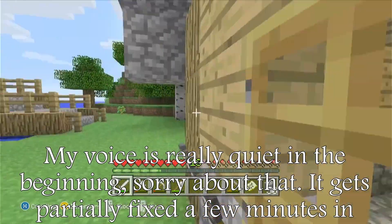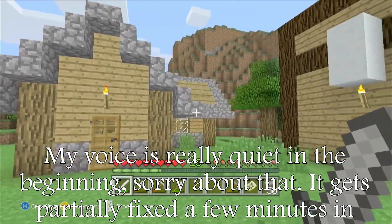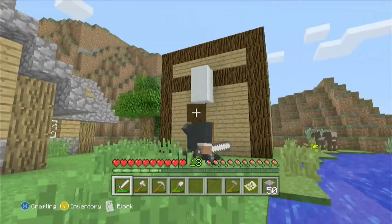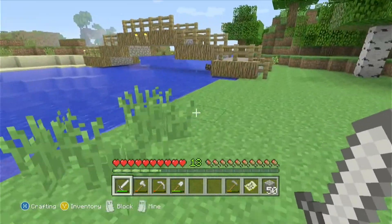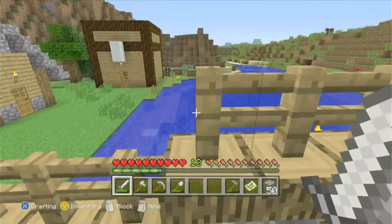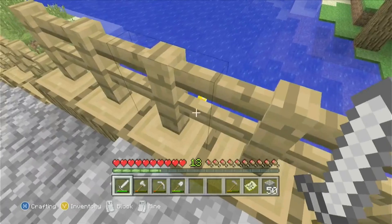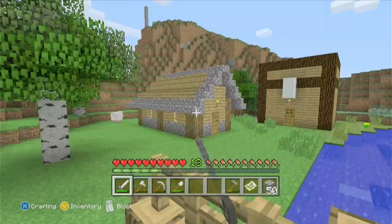Hey there and welcome back to Minecraft Xbox 360 Edition. First I should discuss what happened last episode — we made some infrastructure. I built a storage system that looks like a massive chest, I changed my skin, I made a bridge that connects to the mainland, and I also lit up the area with torches on the bridge and on the other side. Just a little bit of building.